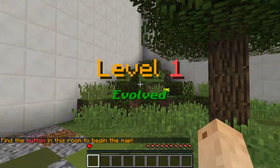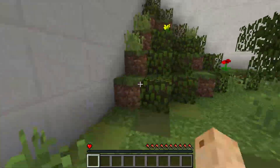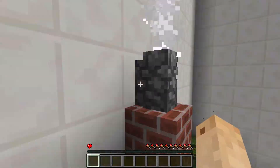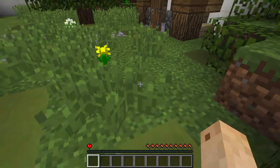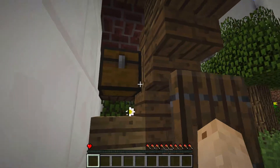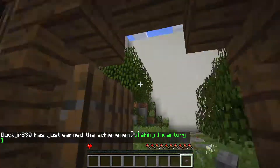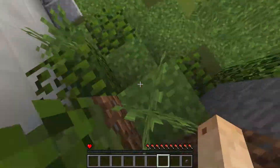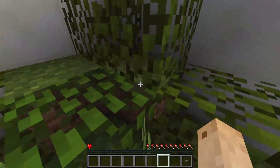Okay, level one evolved. I'm assuming I just need to find the button. I can't break anything. All right, maybe I'll look up here — this scene seems to be a little bit suspicious, but who knows. Maybe it'll be hidden under some of these leaves. Maybe something's in here. Oh, there it is — it can be placed on a block of gold. I gotta find a block of gold. Where would the block of gold be?